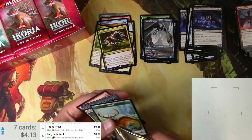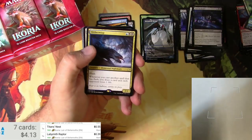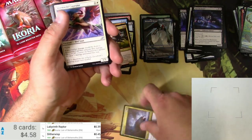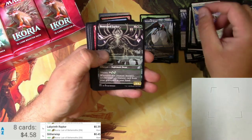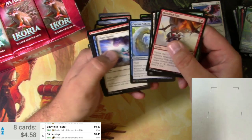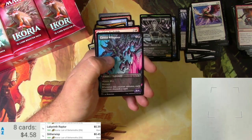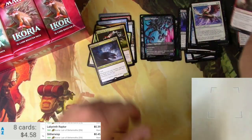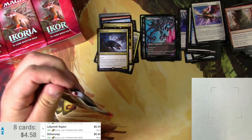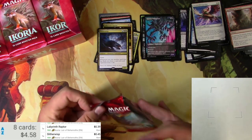The packs are still kind of crazy. Got a swamp and a Slitherwisp — I do like this card, it's got a lot of possibilities. Boneyard Lurker lurking there in the boneyard — look out for it — and a Cavern Whisperer. Got an alternate there. Search continues — no mythics yet, just like the last box.